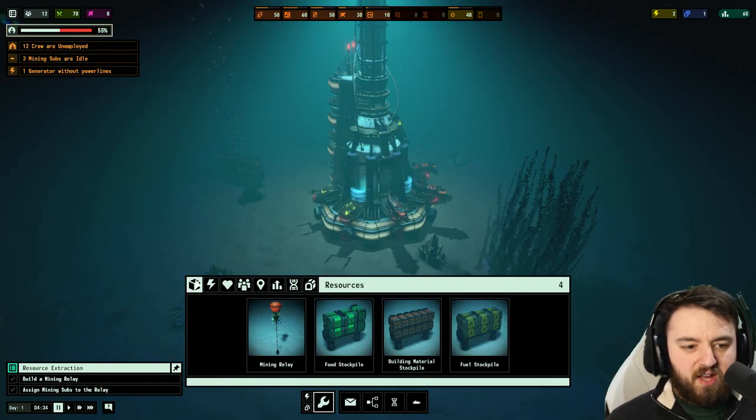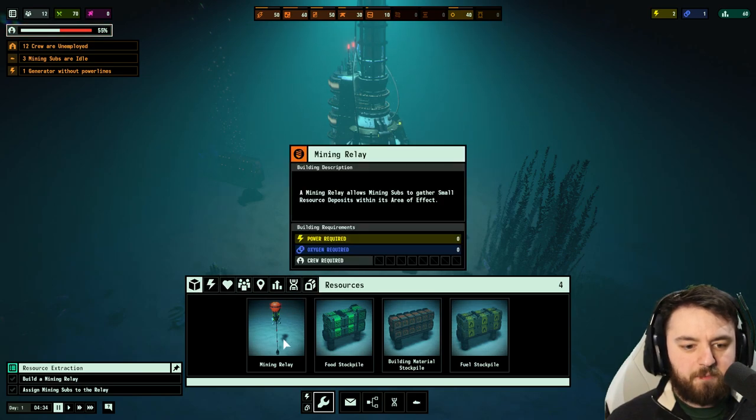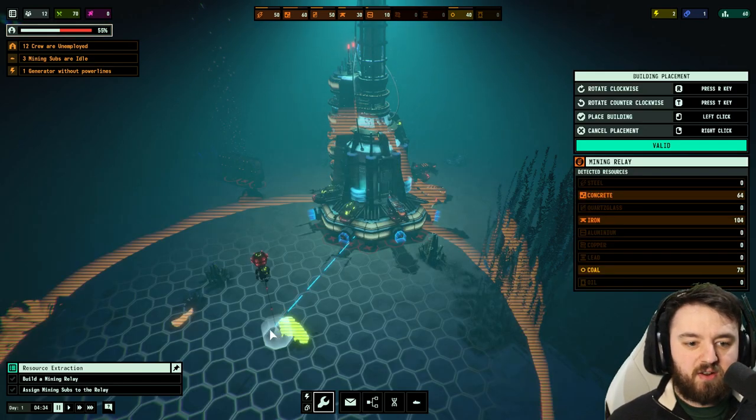We just drop down to the buildings, and the first one here is resources. You can check out all the other ones listed here. The mining relay — it doesn't require any power, any oxygen, or any crew. It allows mining subs to gather small resource deposits within its area of effect.